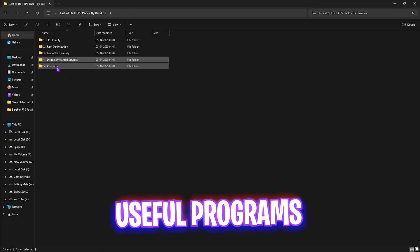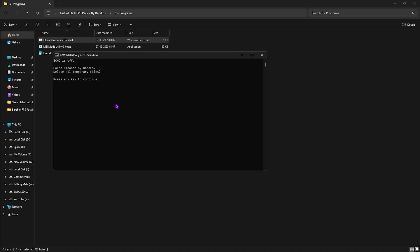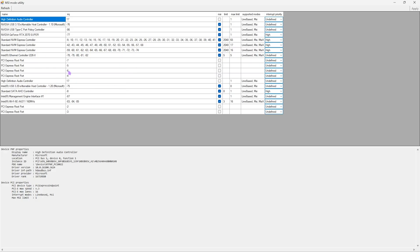Next is the Useful Programs folder with three tools. First, Clean Temporary Files — right-click and run as administrator. It will ask to delete all temporary files, and with a single keypress it deletes every one. Do this regularly. Second is MSI Mode Utility 3.0, used to set the correct interrupt priority for your GPU. Run it as administrator, find your graphics card in the list, click the MSI button next to it, and for Interrupt Priority select High. This ensures your GPU can handle more interrupts and reduces render latency.